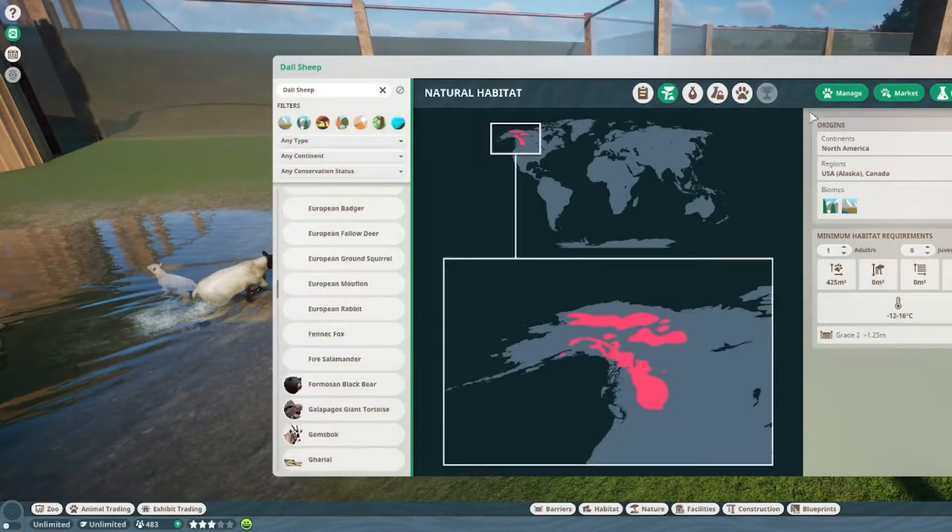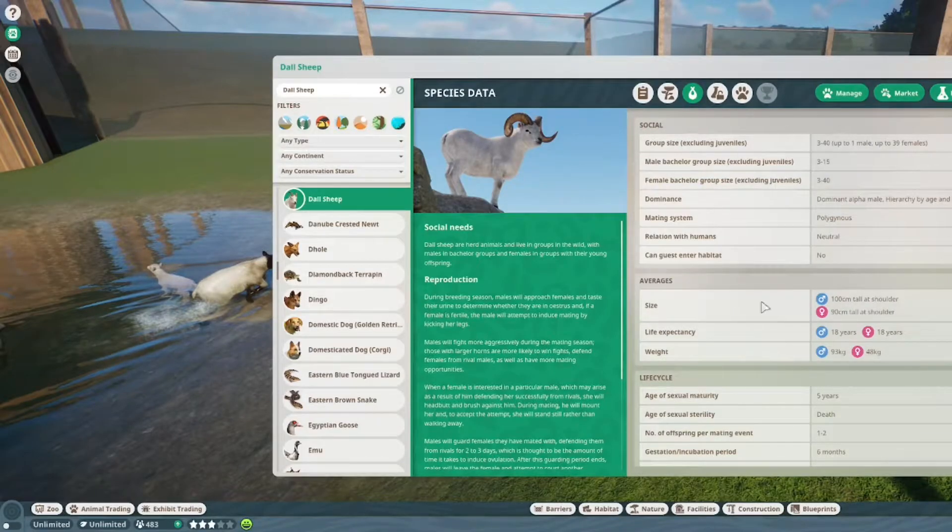Now let's look at the Dall sheep — we're only looking one box at a time so we can remember the rest. You can have a group size from 3 to 40. You should only have one male, and you can have 39 females. Unless it's only females, then you can have 40. You can have up to 15 if it's only males. There's a dominant alpha male, hierarchy by age and horn size. They are polyamorous, neutral about humans, and you probably shouldn't enter the habitat.